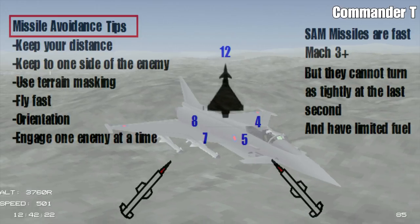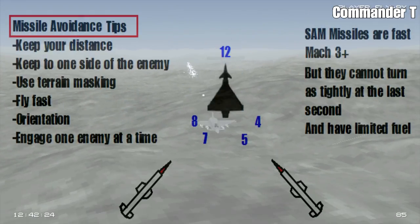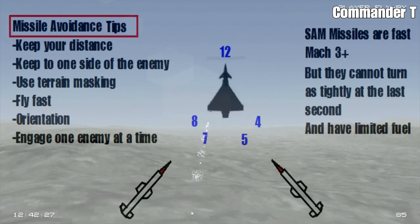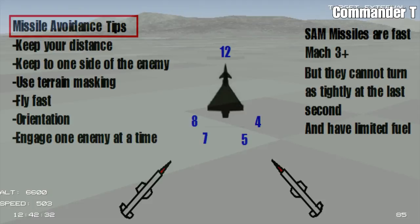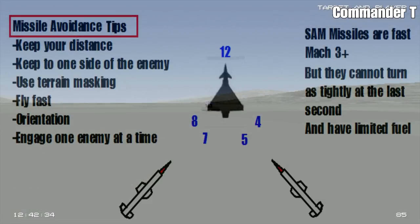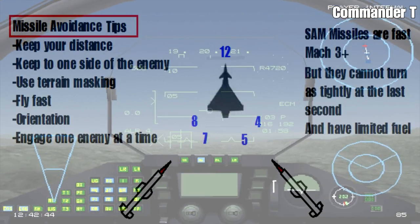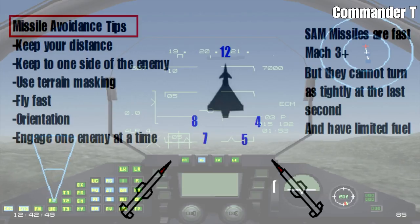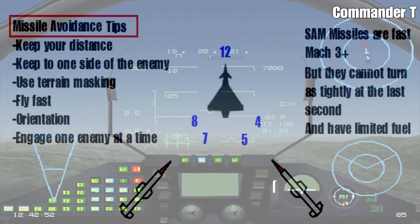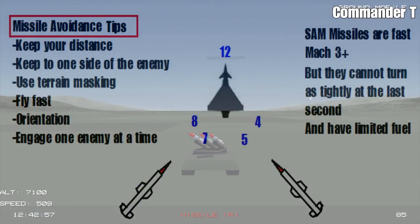You want to use terrain masking where possible by keeping low and hiding from the enemy. If you've got a hill, make use of it — put a hill between you and the enemy. You want to fly fast as well, and you want to orientate your plane so any missiles that are going to be launched are going to be in the seven to eight o'clock position if on the left, or four to five o'clock if on the right. Imagine a clock face on the Eurofighter with twelve o'clock at the top.